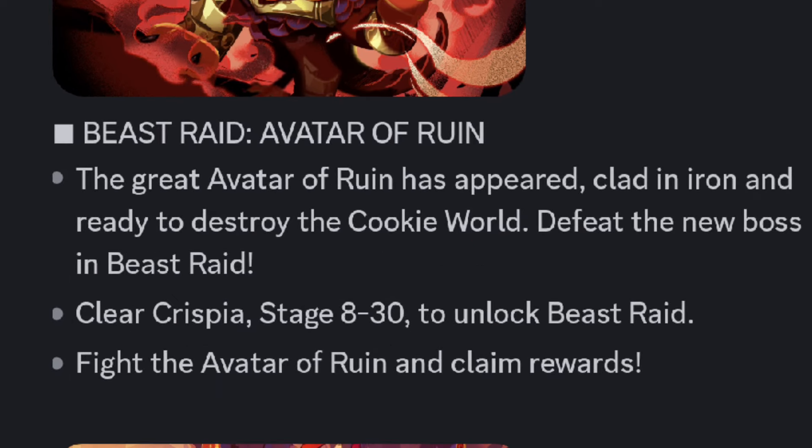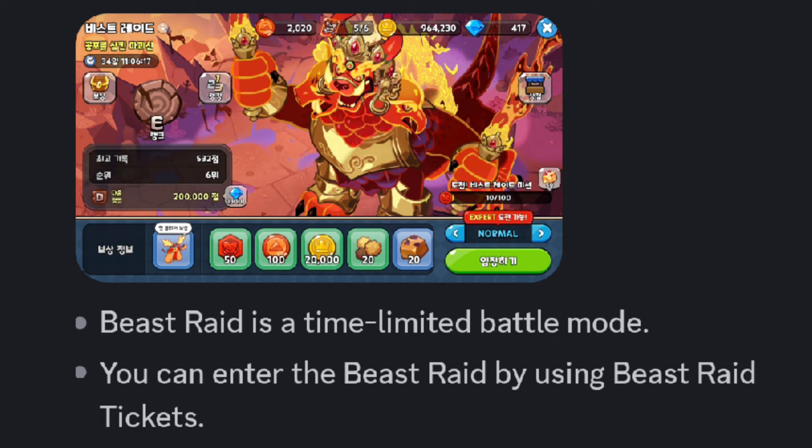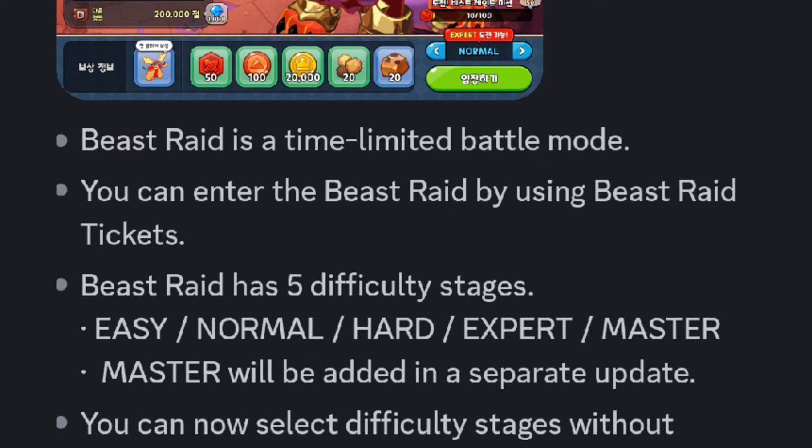The great Avatar of Ruin has appeared, clad in iron and ready to destroy the cookie world. Defeat the new boss in Beast Raid. Clear Crispia stage 8 to 30 to unlock Beast Raid. Fight the Avatar of Ruin and claim rewards. Beast Raid is a time-limited battle mode and you can enter it by using Beast Raid tickets.